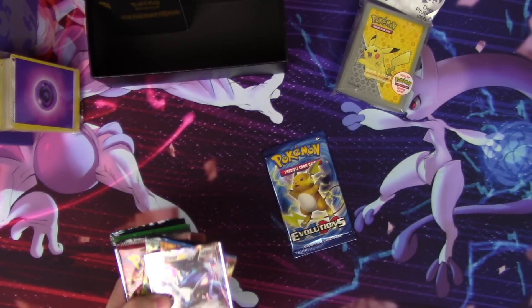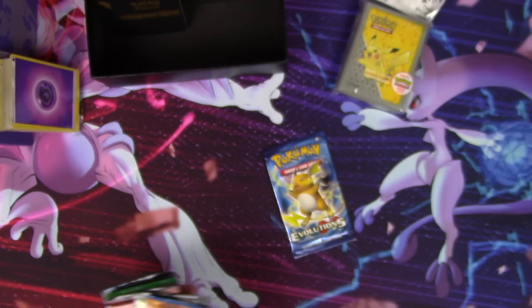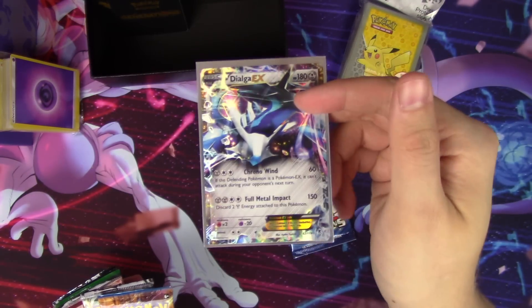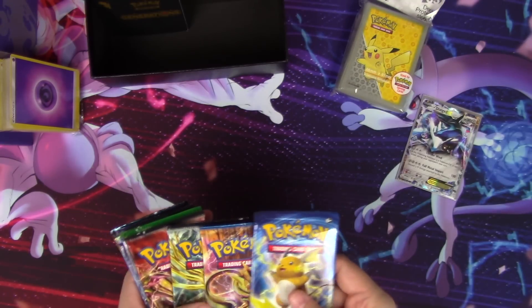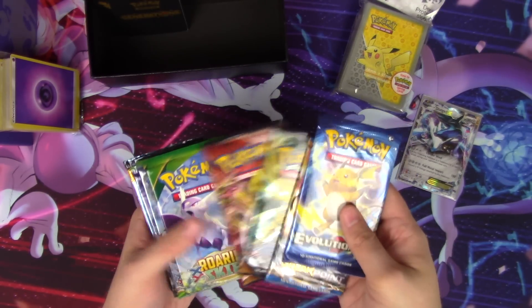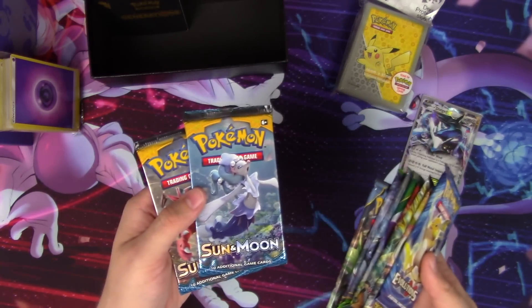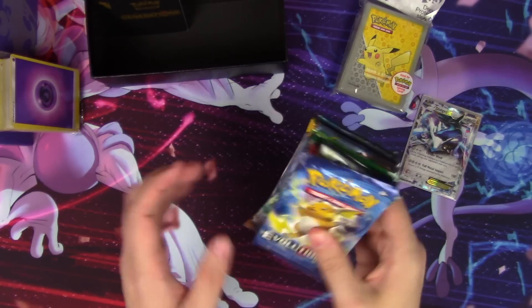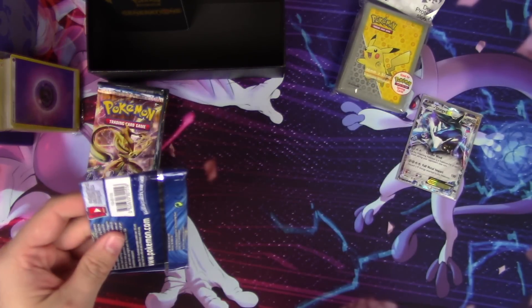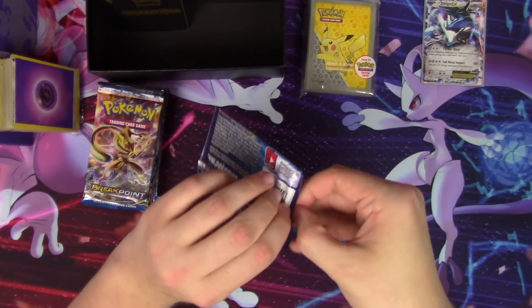Our code — Zygarde Complete Form code. Out of that Zygarde box we have Dialga, our random EX in the box. And our packs: Evolutions, Breakpoint, Steam Siege times 2, Roaring Skies, Fates Collide times 2, Ancient Origins, and 2 Sun and Moon. Lots of variety — that's something everyone likes about mystery products.